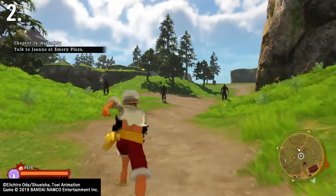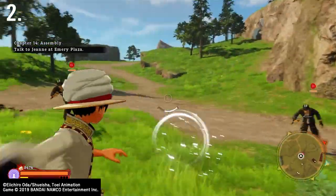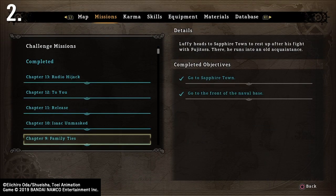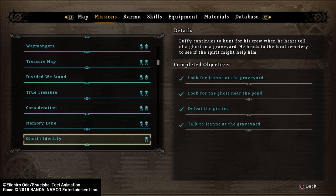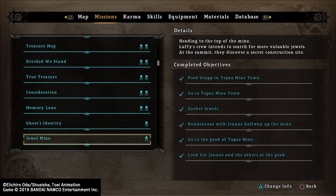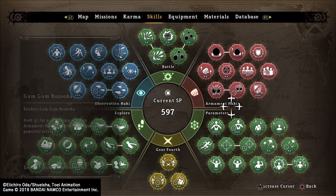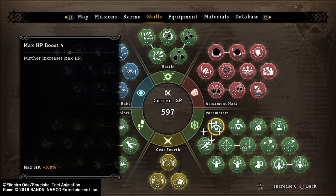To gain skill points, you can either start battling random opponents or open up and do as many side missions as possible. If you've been playing RPGs or open world games, you know this already — side missions will help you gain XP and skill points so you can unlock more skills in your skill tree.